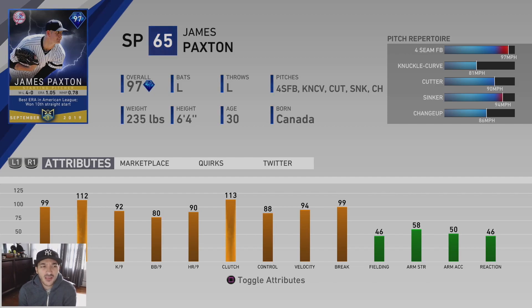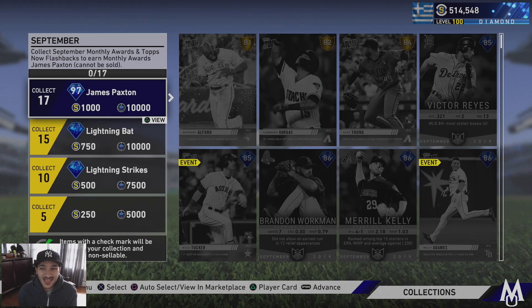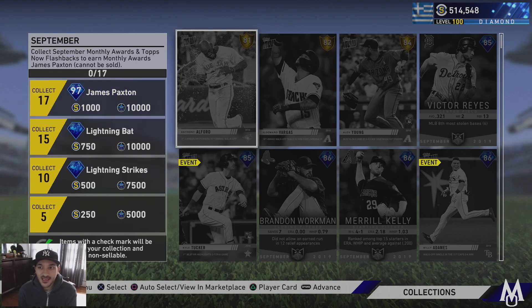I think this is our first lightning player that's a pitcher. He has a good fastball-cutter-sinker combo, a nice changeup and knuckle curve — pretty good pitch repertoire. The hit per nine number is really good, K per nine is not bad, and walk per nine is pretty good too. Solid card for a left-handed pitcher, definitely looks like it could be really good. You need to collect 17 of these.